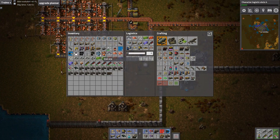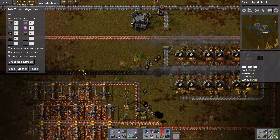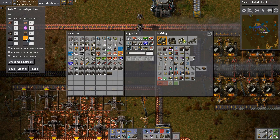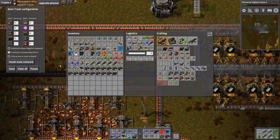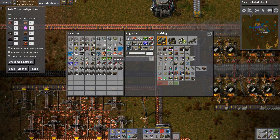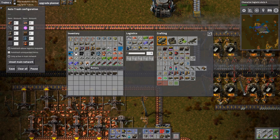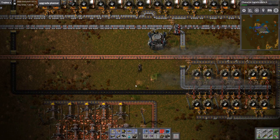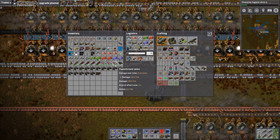So auto-deconstruct is now installed. Here's some things we never want to see ever again. Let's make sure that that is set up properly. I don't ever want iron ore or that in my inventory. I pretty much never want batteries — we'll pause it if we need to do something specific with those.